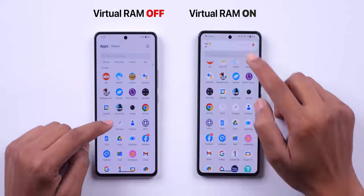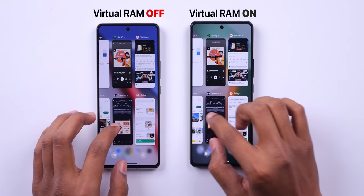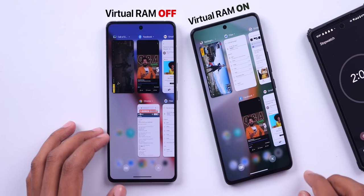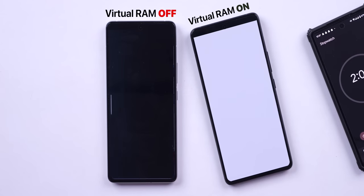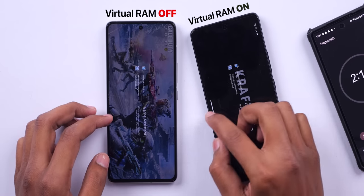With extended RAM, you can load up to 10 apps and boost game performance. You can use the main RAM effectively. The extended RAM is very useful. With 4GB RAM, you can use 5-6 apps to load games. If you load games like Call of Duty, you can use BGM alongside them.